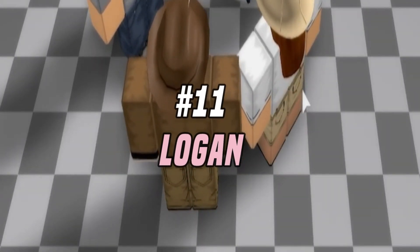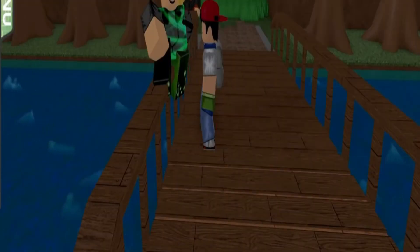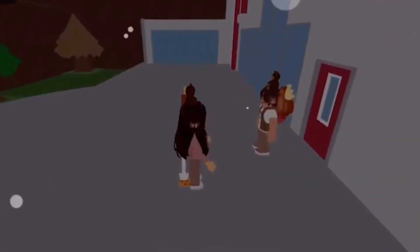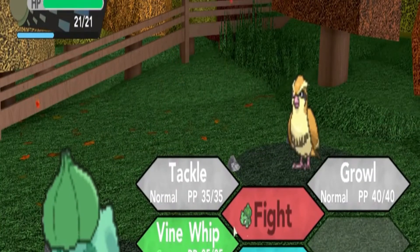Number 11: Logan. The Logan promo code gives us a Kabutops Pokemon. Kabutops is a rock-water-type Pokemon with a skeletal build, otherwise known as the Shellfish Pokemon. Its abilities include Swift Swim and Battle Armor, while its weakness is anything electric, grass, and ground. It may shock you to know that it carries a weight of 14.5 kilograms.